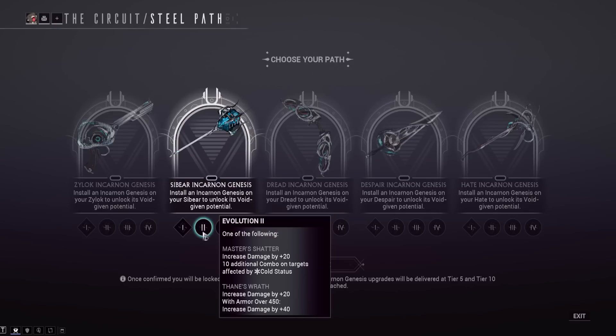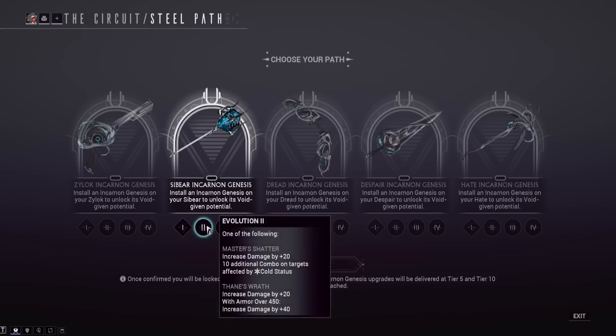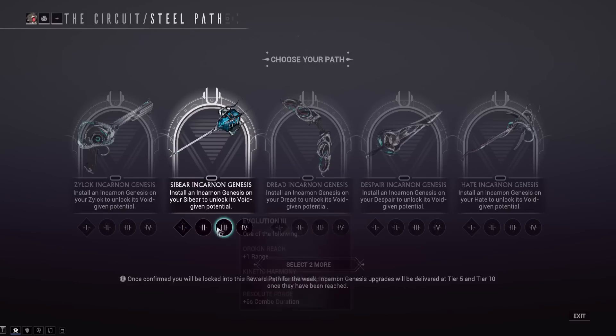Thane's Wrath is the other tier-one option, increasing base damage by plus 20 — same as Master's Shatter — but with armor over 450 increases damage by plus 40 more. It's more situational. Since the Sybeer has forced cold procs on slams, Master's Shatter will trigger more consistently, and once you're at 12x combo you won't need the armor condition anyway. I think Master's Shatter is the choice here, though 40 extra base damage is quite nice too.